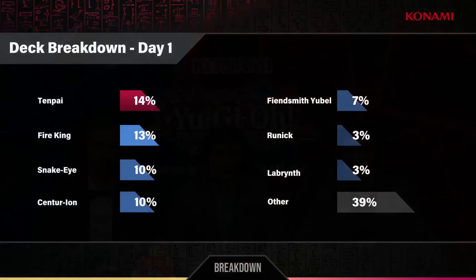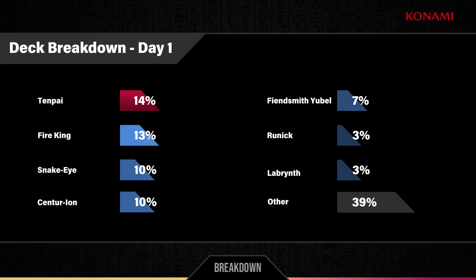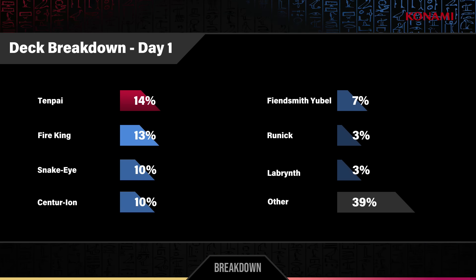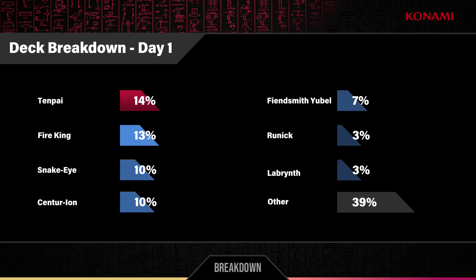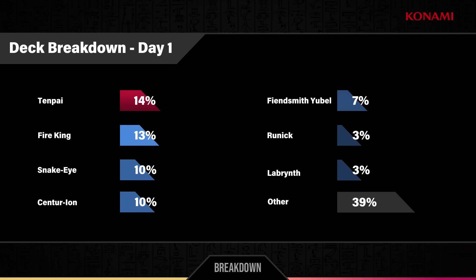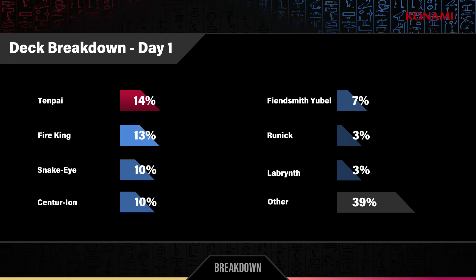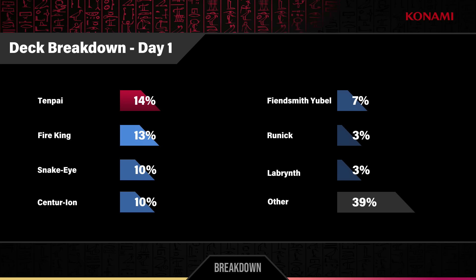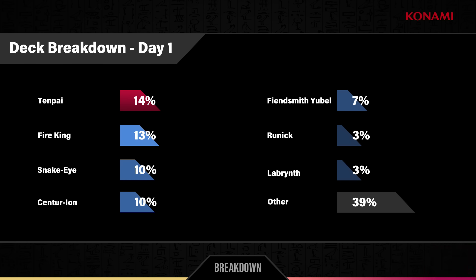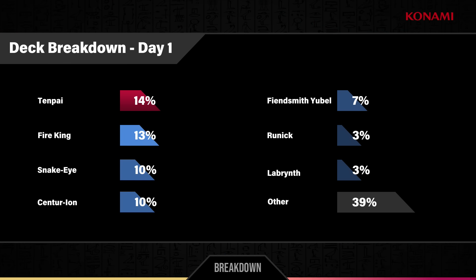Now we have a deck breakdown to show you. Tempo is on top — really really clearly, what I was expecting — but it's so close to the others, just about 1% more than Fire King in second. Centurion is doing quite well at 10% as well. Any other surprises? Labyrinth being on there with a sturdy 3% — that's a decent representation. Actually, this shows how wide the meta is spread: 39% 'Others' and decks with 3% being named individually — that is crazy.